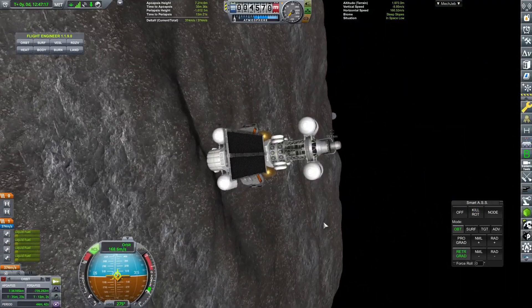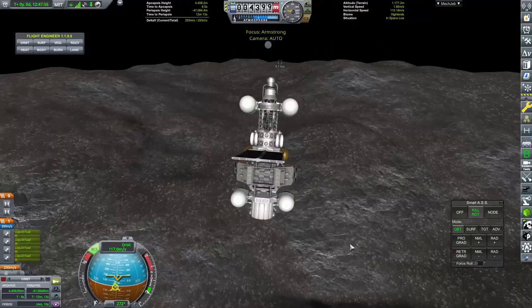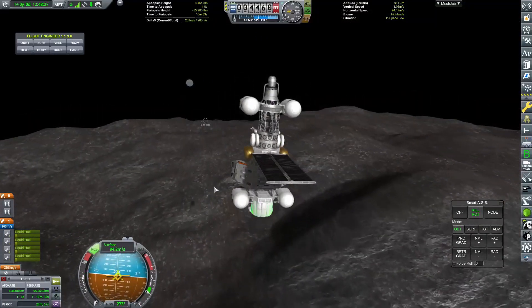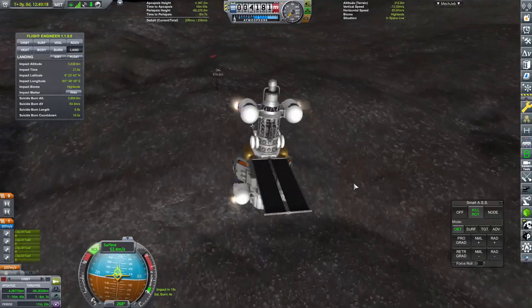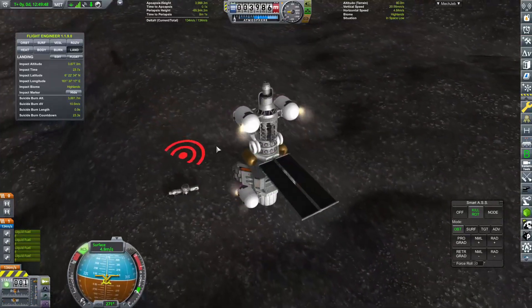Armstrong base one - I'm going to go over the name. If you've got a name for this base, please let me know in the comments because I don't want to leave it as Armstrong base one - it is a placeholder name. Anyway, we are more than capable of getting over to Armstrong and we can see we're only about one kilometer away now from the first part of that base.